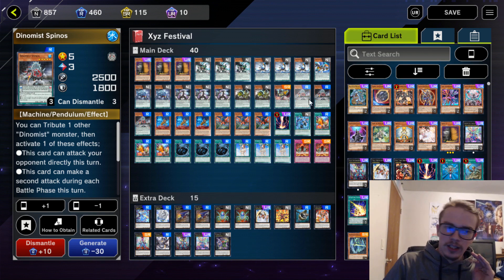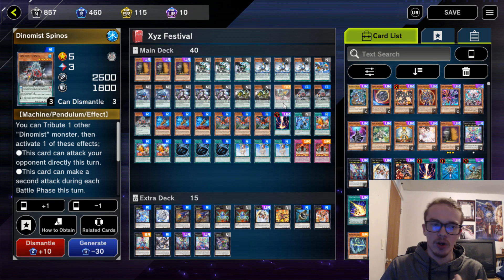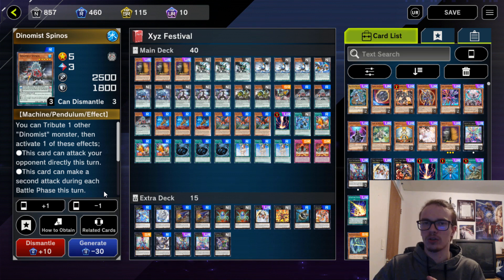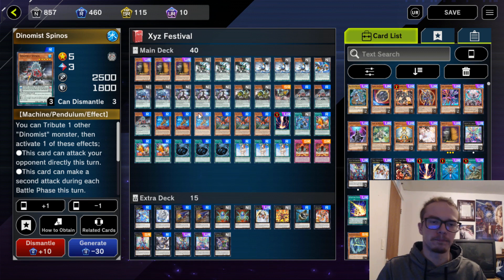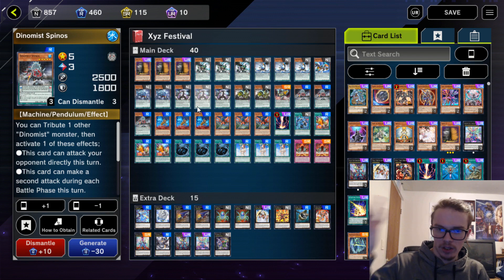Your big boss monster is Spinos — basically 2500 attack, he's a big body. On top of that, you can tribute a Dinomist monster to give him one of these effects this turn: he can attack directly, or he can make a second attack. These actually do stack, so if you tribute two different monsters, he can attack directly twice, which is very nice. This is the main win condition. You can also just attack your opponent and continue to gain advantage off of Pendulum Summoning.